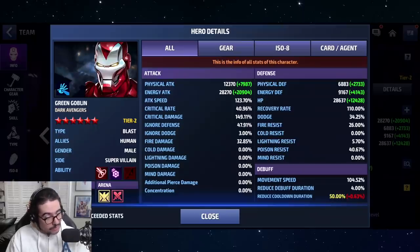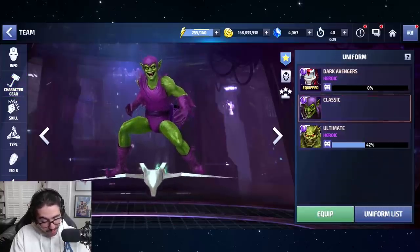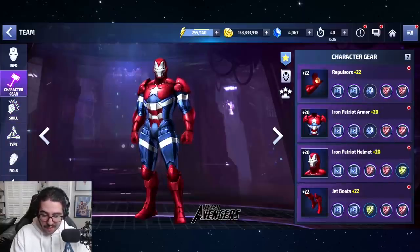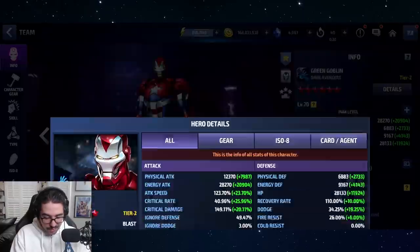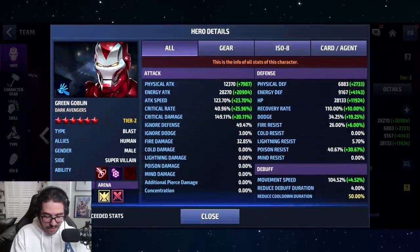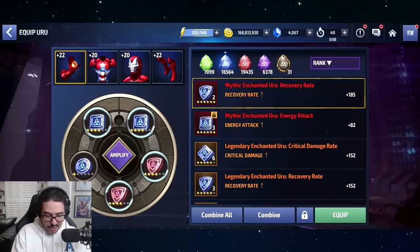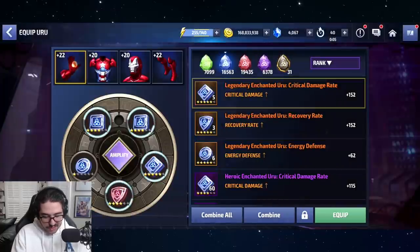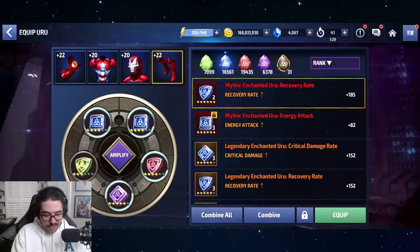He's got 32% fire damage though — that's useless. He's got a bunch of HP Urus, which is super weird. Why did I do that? Because I was using the regular Green Goblin and he's super fragile — that's why. So we're just going to replace this one here with one of these bad boys and we should be good. Now his crit damage is so low: 149%. The soft cap was 50, but he's at 65% crit rate. So let's give him some crit damage Urus.